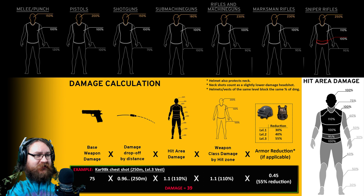Once all is said and done, if you plug all those numbers in, you get 39. So a shot to an enemy's chest with a Kar98 through a level 3 vest at 250 meters is 39 damage. This example is totally random — I could have used any weapon, any distance, any armor. It's just to help show you how damage is worked out in PUBG.